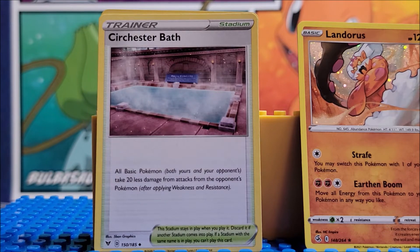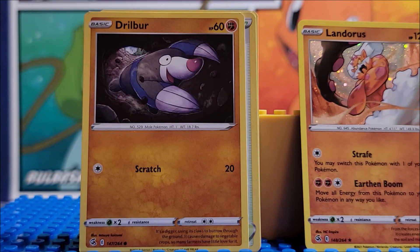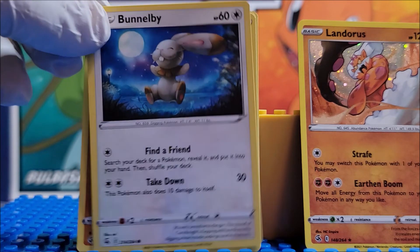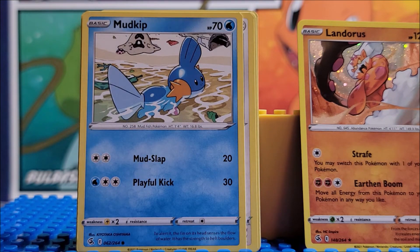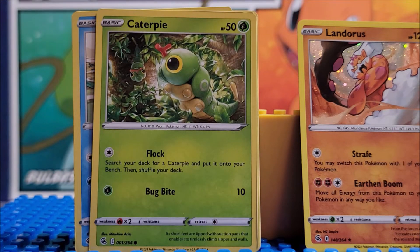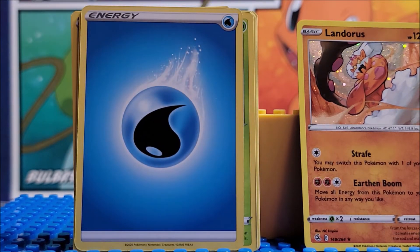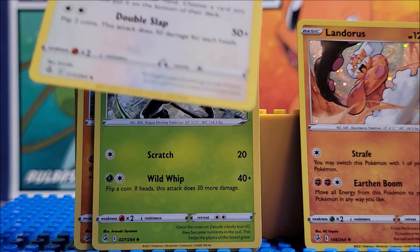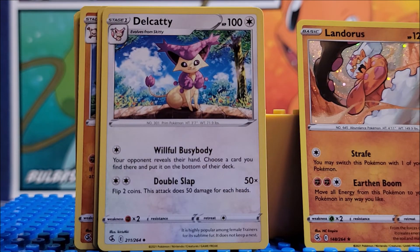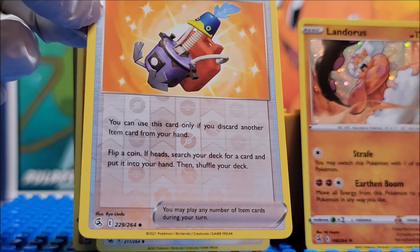Opening the last little pack — again you get one of these lovely code cards. Card 147, 214, 62; sweet, card number 1 Caterpie; card 109, we got an energy card; Primeape card 134; card number 27; card number 211. And we have a holographic — Cramorant; card 229.